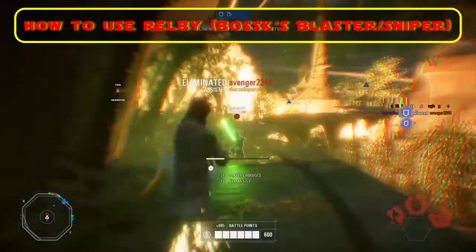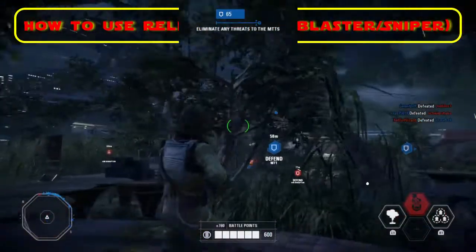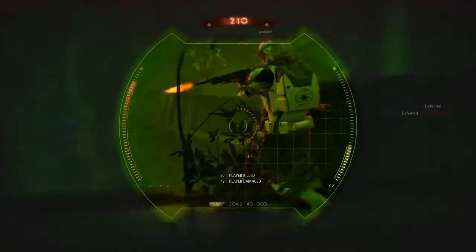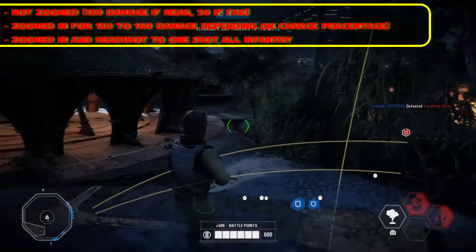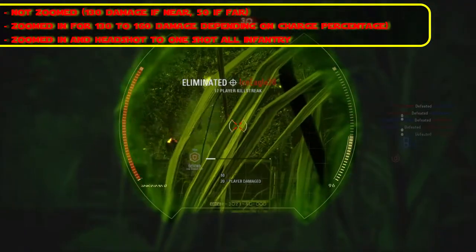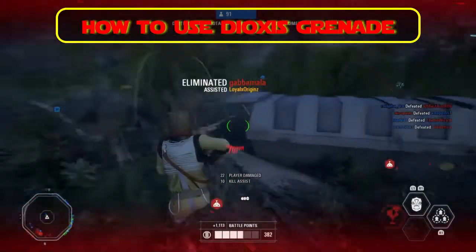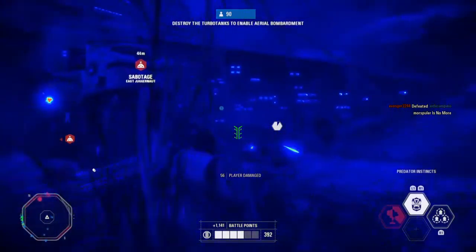You can use Bossk's Relby without zooming, dealing 130 damage per shot if near your target and 50 damage from far away. You can zoom in to deal between 130 to 160 damage depending on the charge percentage. If you zoom in at full charge and headshot, you can one-shot all infantry.